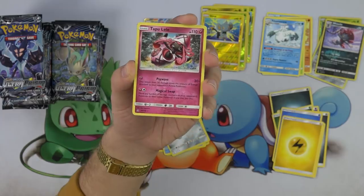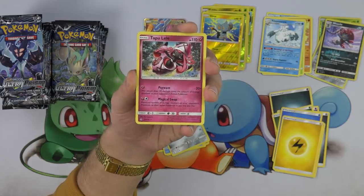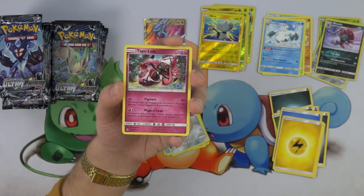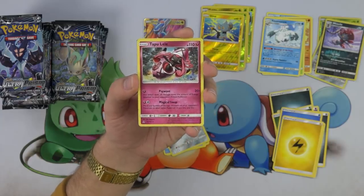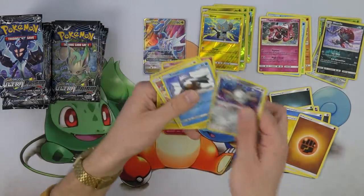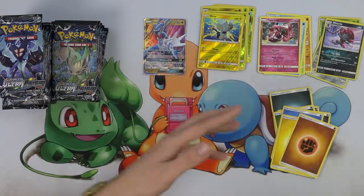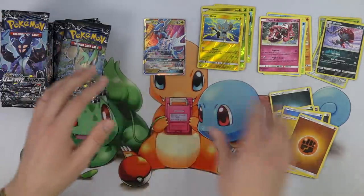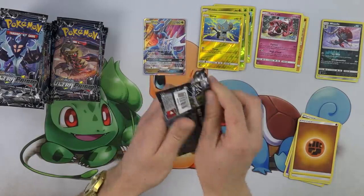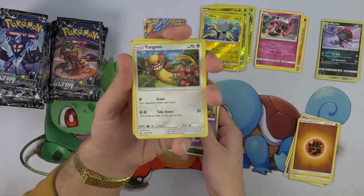Some player played it at Worlds, but we don't have it yet. It was only released in France and Japan. We have a fairy version here — no Psychic version, because the Psychic version would be really busted with Dimension Valley in expanded. We're supposed to be getting the Psychic version sometime early next year. The controversy was there was a miscommunication on the legality of the Tapu Lele at Worlds, and so the Japanese players thought they were able to use it. It was only three or four cases — first day they had to let them play with it, but the second day they banned it.